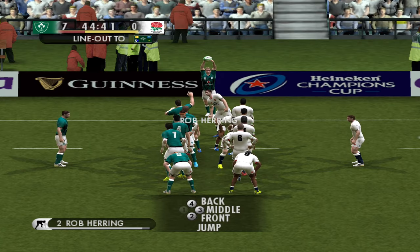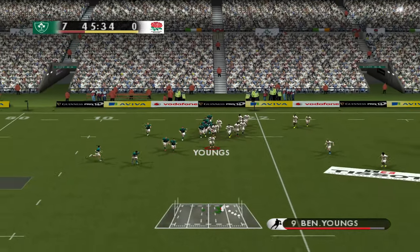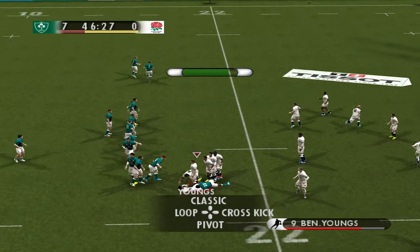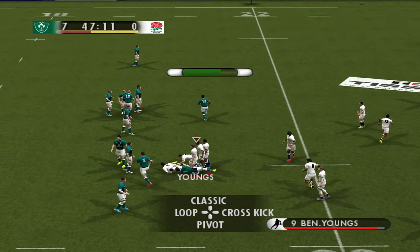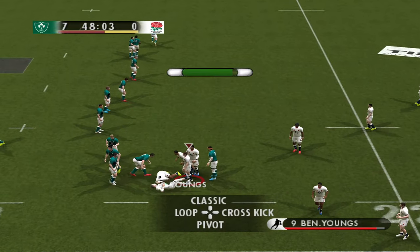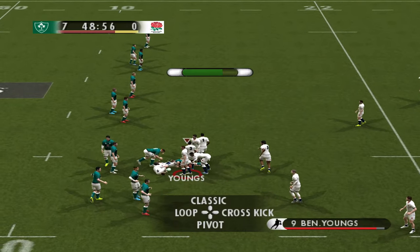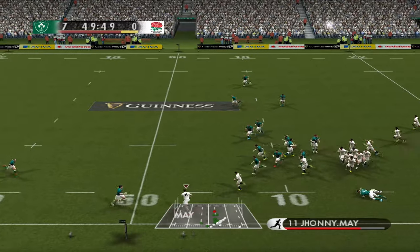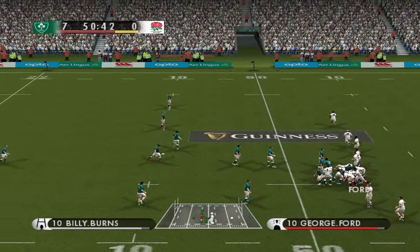Let's see what we can do at the line-out — lovely stuff again. Any support there for Youngs? Slade to Alangi — could have done with one more, didn't happen. Courtney Lawes looking to burst through. Underhill ploughing through. Itoje now, slowly making our way back up to the halfway line. Youngs, Johnny May — oh, intercepted! Terrible pass from May — England are just so sloppy at the minute.